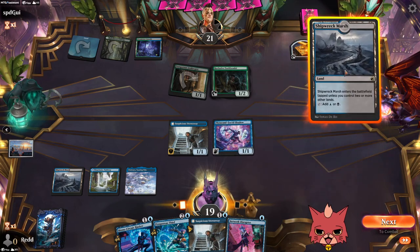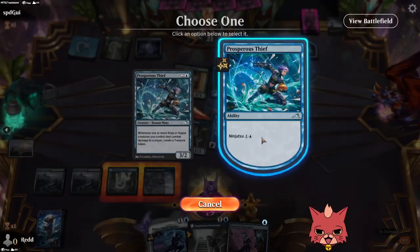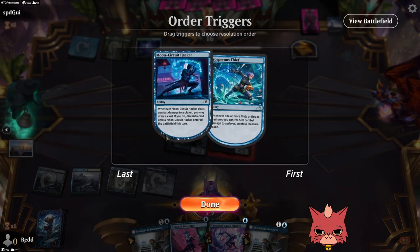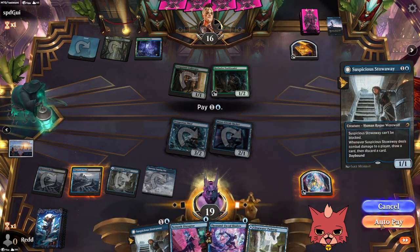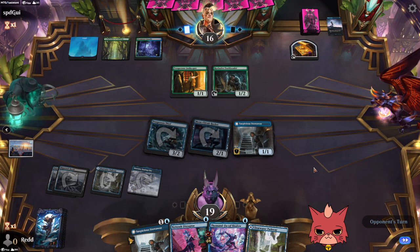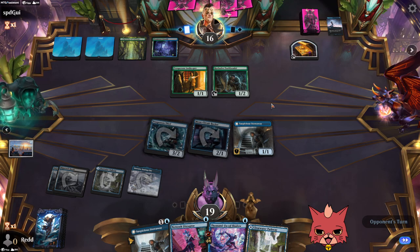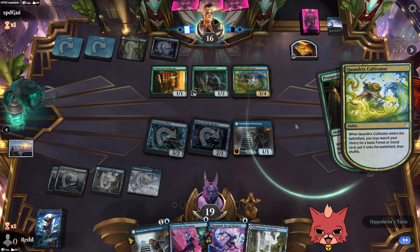Full swing — start with Prosperous Thief, bounce 1000-Faced Shadow. A couple ninjas coming at your face. Treasure token, draw a card. Suspicious Stowaway — we want to make sure we can slip through unblocked to ninjutsu 1000-Faced down and get an extra Prosperous Thief. Opponent has a ton of available mana with Taxidermist, and right into Cultivator — more ramp. We gotta be ready for a Serpent to hit the board here very soon.